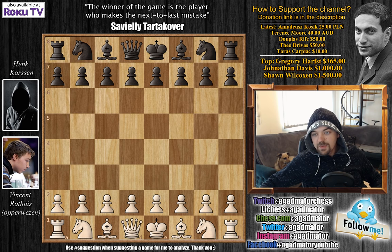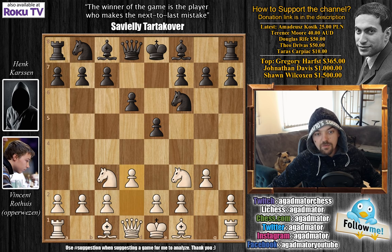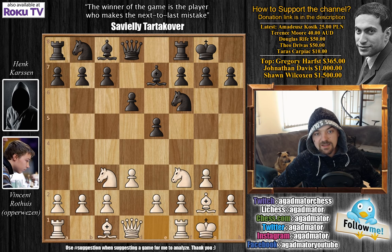Vincent has the white pieces, and he opens with knight to c3. This is something called the Van Geet opening. We have knight to f6, and now knight to f3, transposing into the Reti opening. d6, we have g3, e5, d3, bishop to e7, bishop to g2, now castles, castles, and c6.